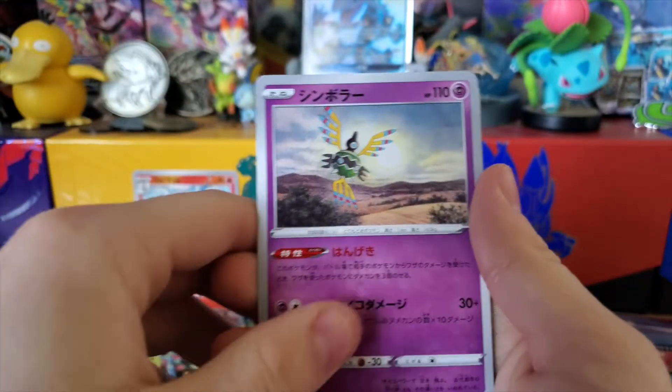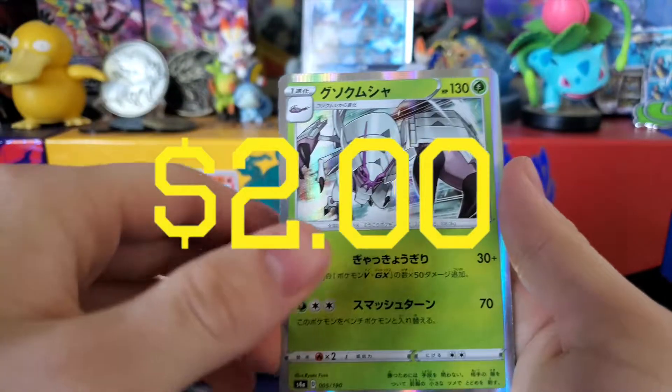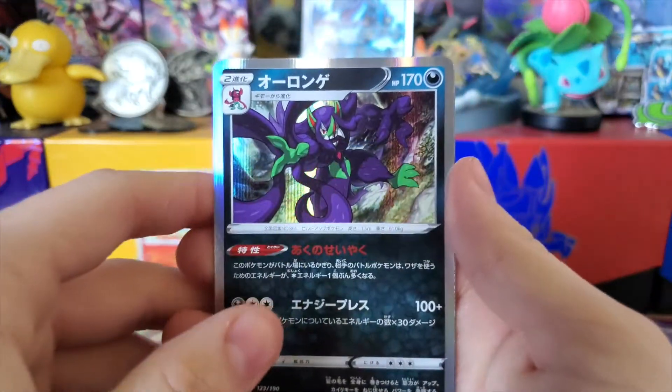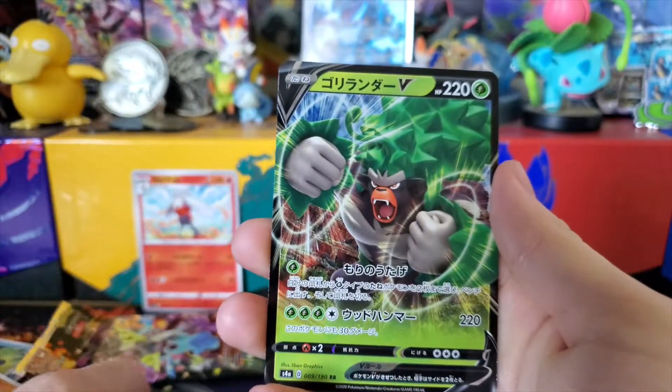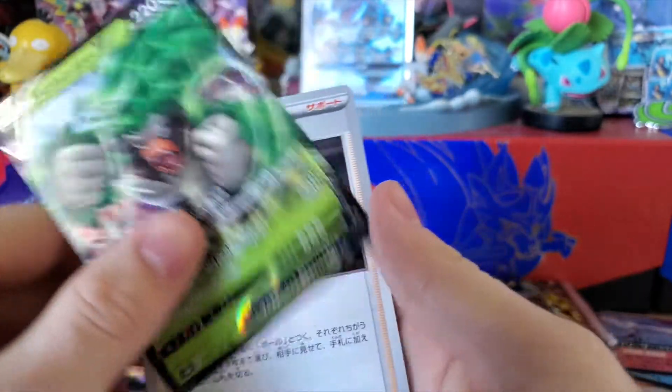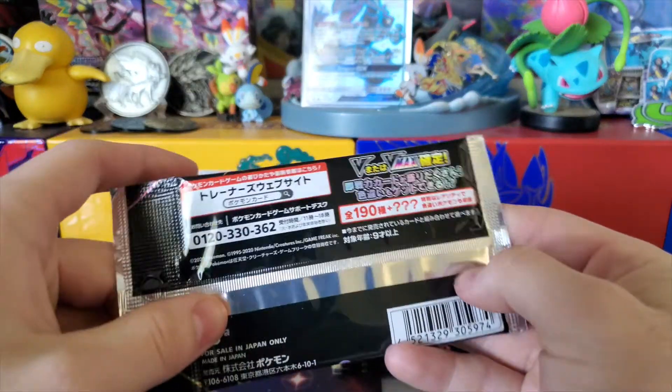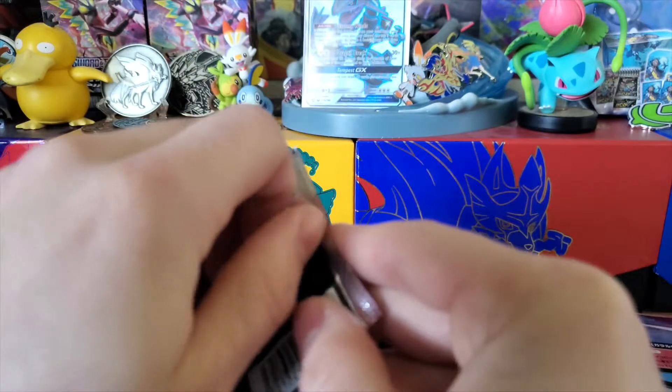Hyper Potion, Sigilyph, Gliscor holo. Holo Grimmsnarl, Rillaboom V — stop, I don't want him. I think this is about the halfway point — I've opened about 10 packs.